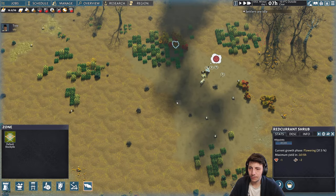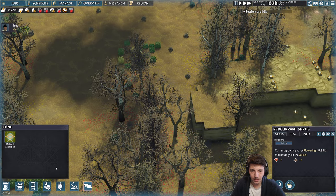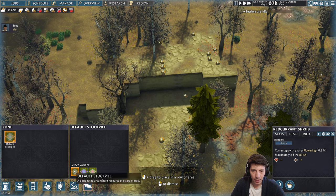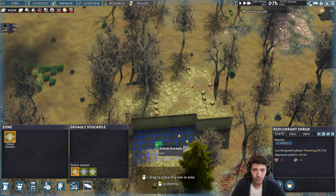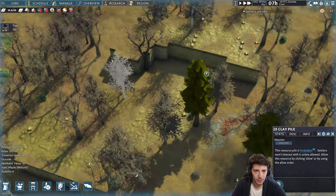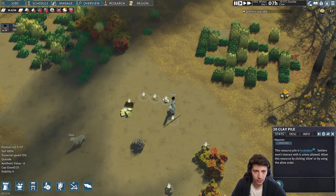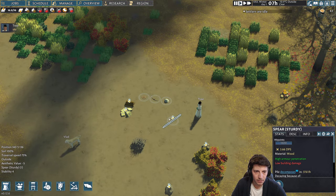One of the first things we want to do is get a stockpile set up. We'll go ahead and click on the stockpile zone here. We can do different varieties — we'll just do a default stockpile. This is where we can just stack a few things of all types. Now let's go ahead and have you pick up a few of these things and move them.